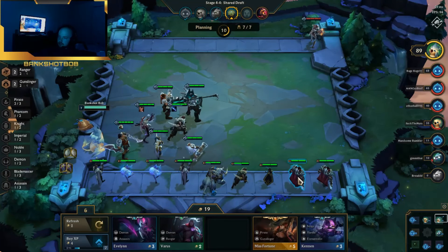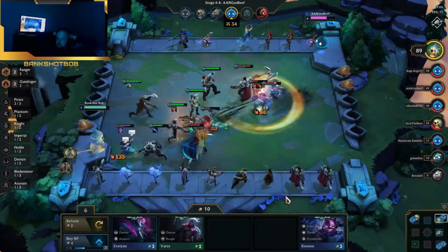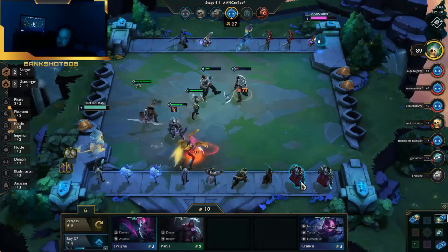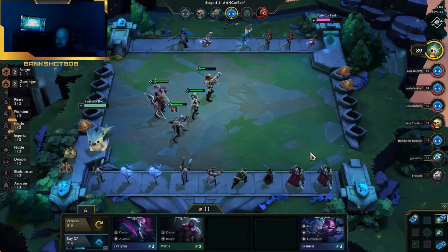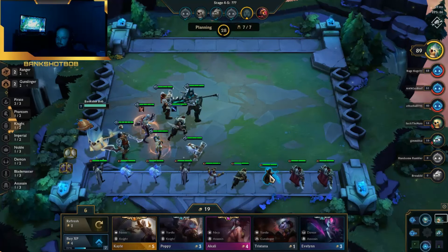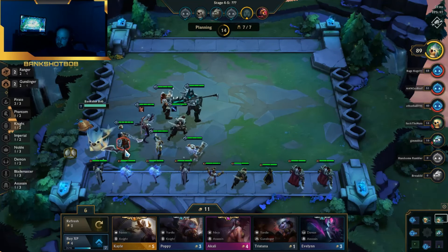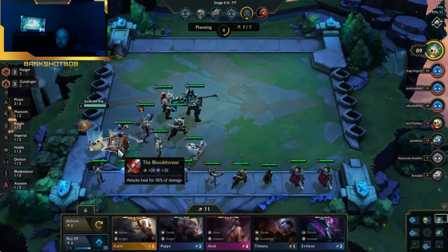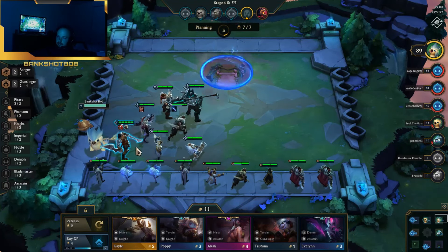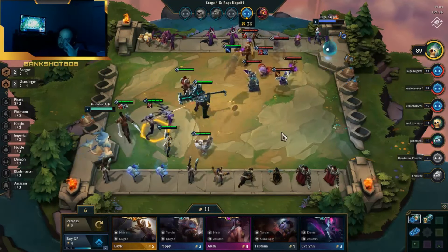Then I stack two Bloodthirsters on him to basically try to keep his health as high as possible, so he's constantly getting that 10% bonus maxed out. Then you're gonna want to position him next to someone that has a Zeke's Herald, which gives all adjacent characters 10% attack speed, so he's constantly cranking out and proccing that 50% health heal on the Bloodthirster every single time. It's a good idea to do that.